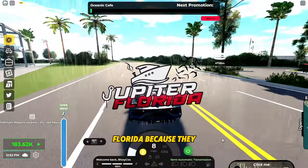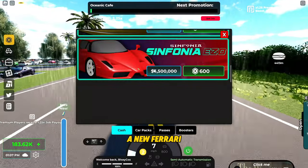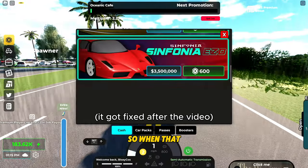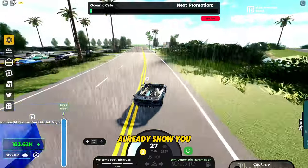We're back in Jupiter, Florida because they updated the game again — they reshuffled the yacht. I'm not going to review that, but they added a new Ferrari Enzo. I won't be able to show it yet because I bought it but did not receive it, so when that bug is fixed hopefully I can show the car, because there's no way I'm going to buy it again.